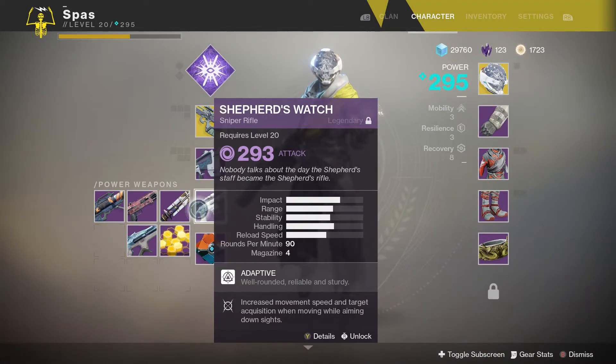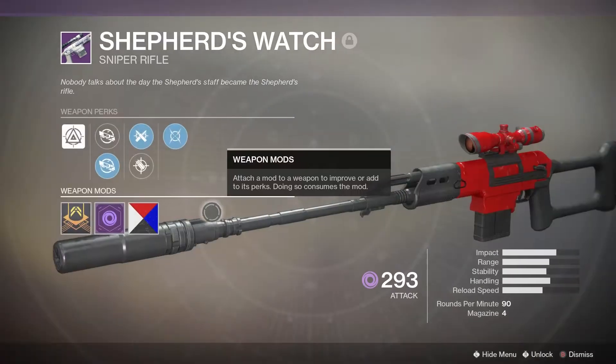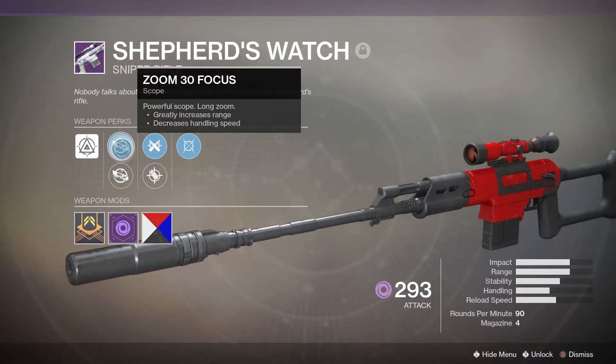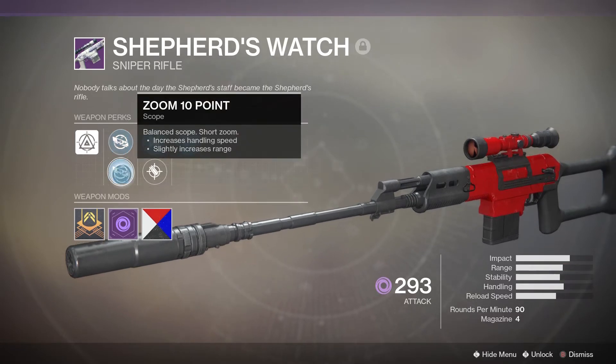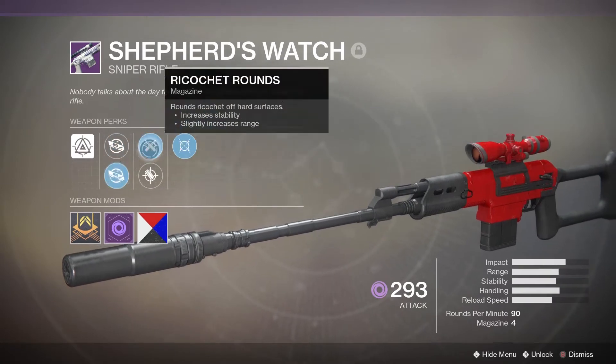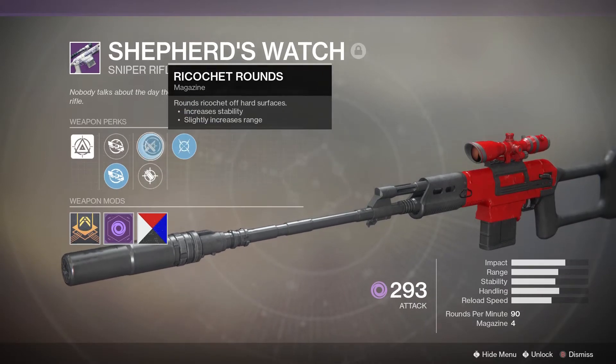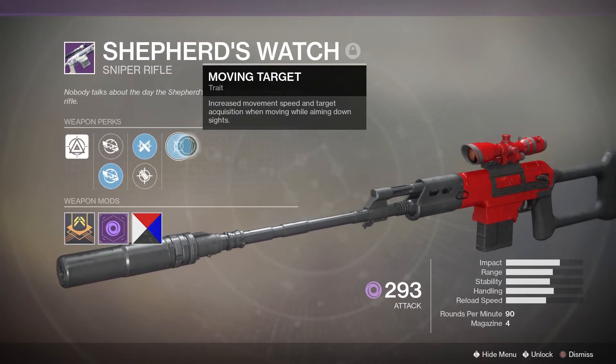I think you can get this from the Gunsmith by ranking up with him in the tower. Overall, it looks pretty nice. It's got Zoom 30 Focus, which is like a bigger scope, and Zoom 10 Points as well, which is closer — I like that better. It's got Ricochet Rounds, Accurized Rounds, and Moving Target for the last perk.